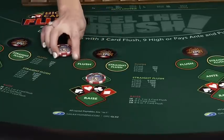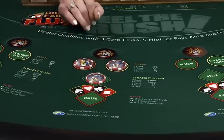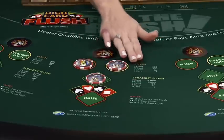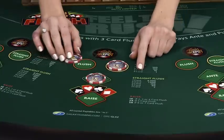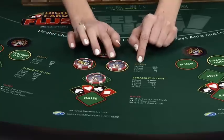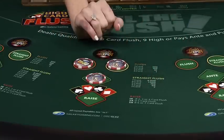Up top we have two optional side bets: the flush and the straight flush. These two are paid against the pay tables here and have nothing to do with the dealer's cards. With the flush bet, if you get a four card flush or better, you're going to get paid here. If you have a three card straight flush or better, you're going to get paid here.